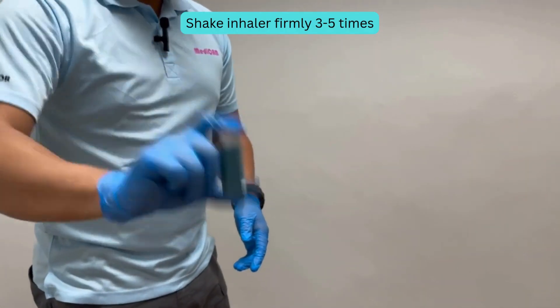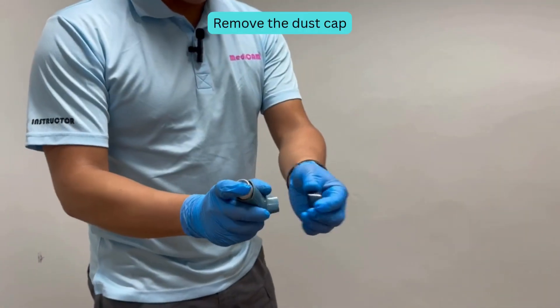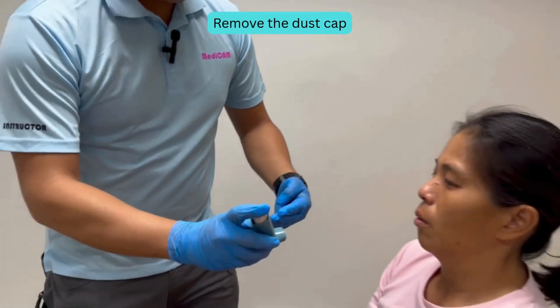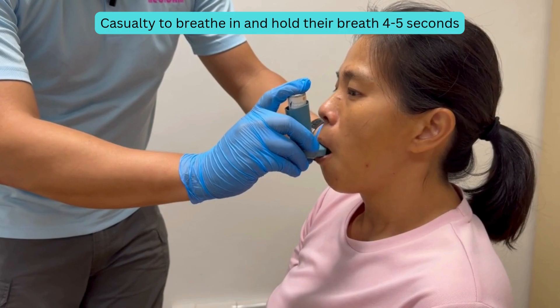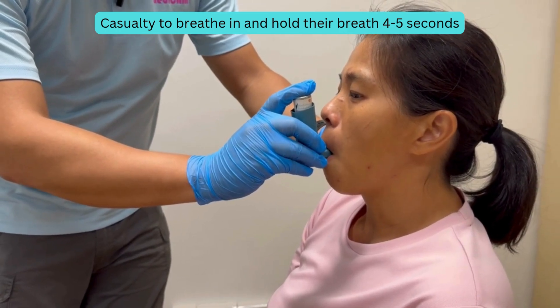Shake inhaler firmly 3-5 times. Remove the dust cap. Instruct casualty to breathe out. Deliver one puff. Casualty to breathe in and hold their breath for 4-5 seconds.